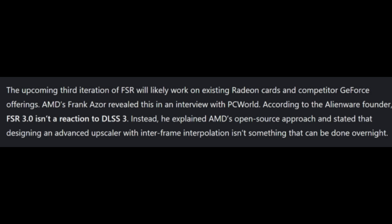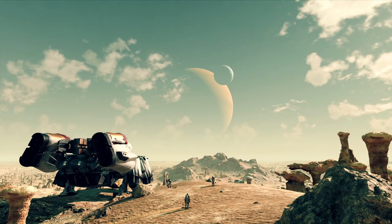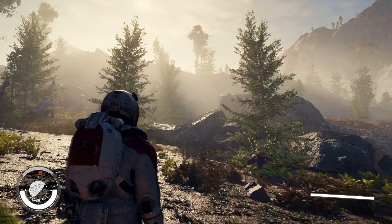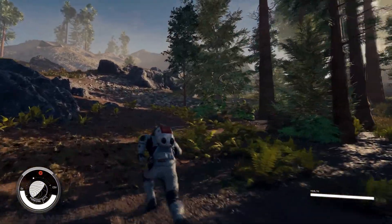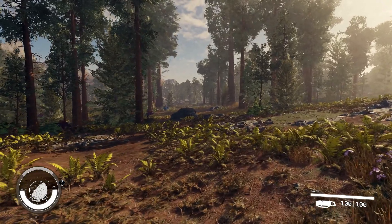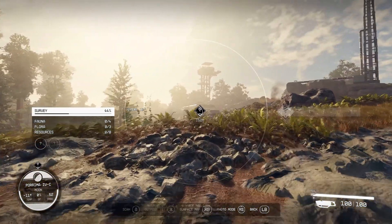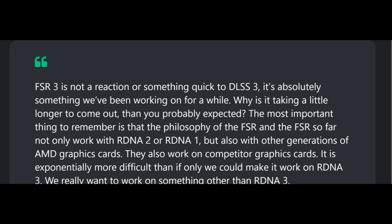AMD's Frank Azor revealed this in an interview with PC World. According to the Alienware founder, FSR 3.0 isn't a reaction to DLSS3. He explains AMD's open-source approach and says that designing an advanced upscaler with interframe interpolation isn't something that can be done overnight. This is why it was supposed to launch with the 7000 series GPUs from AMD and was delayed — they wanted to get it working on more hardware. Being open source, it should hopefully get adopted quite quickly. FSR3 quote: 'It is not a reaction or something quick to DLSS3; it's absolutely something we've been working on for a while.'